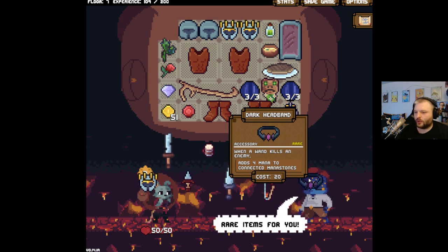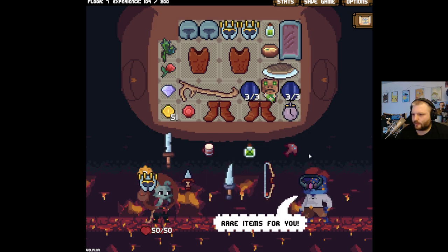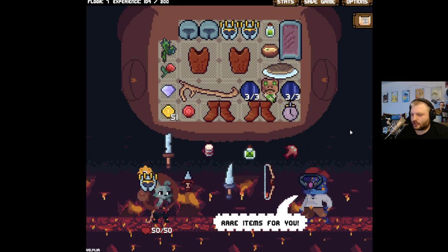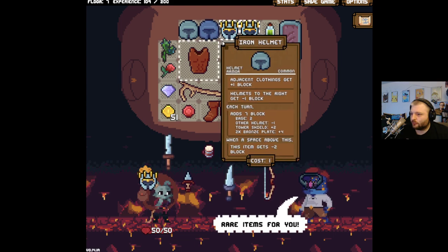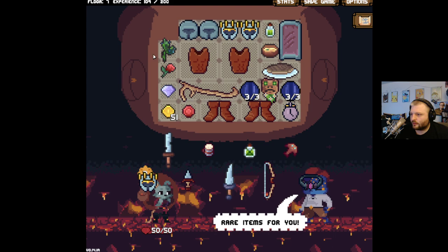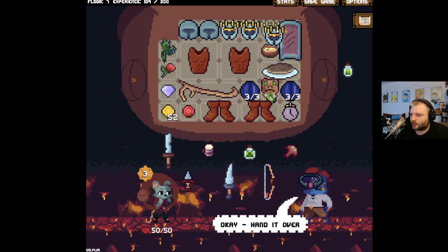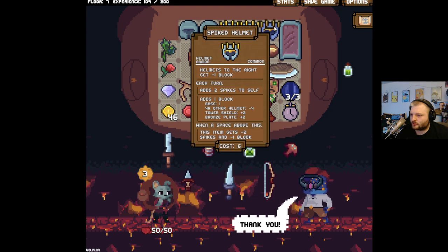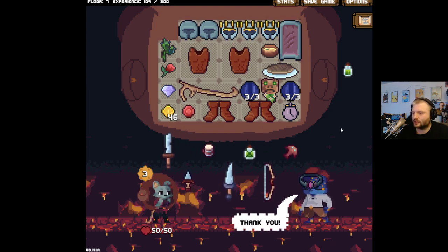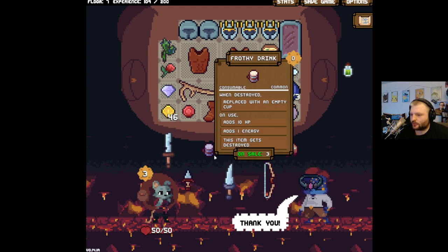51 dollars! And when a wand kills — are you a wand? Yes! Adds four mana to connected mana stones — that is so good! But I don't think we're taking it. I want more spikes. You still had a block, but most importantly you got the spikes. I think it's time to just get rid of the money. What do we get rid of the money for? An extra space.